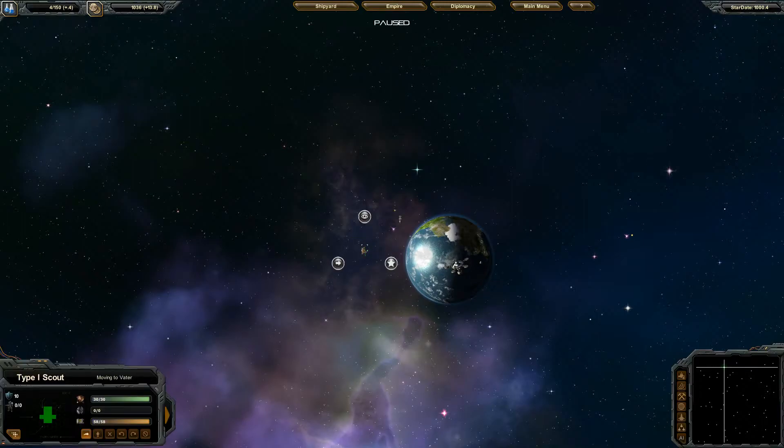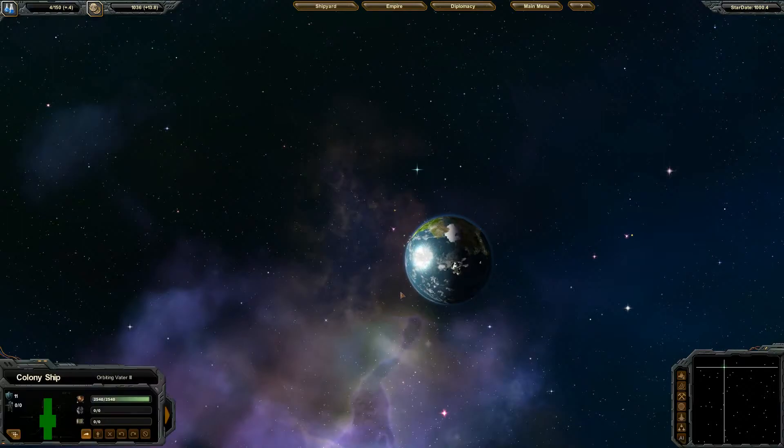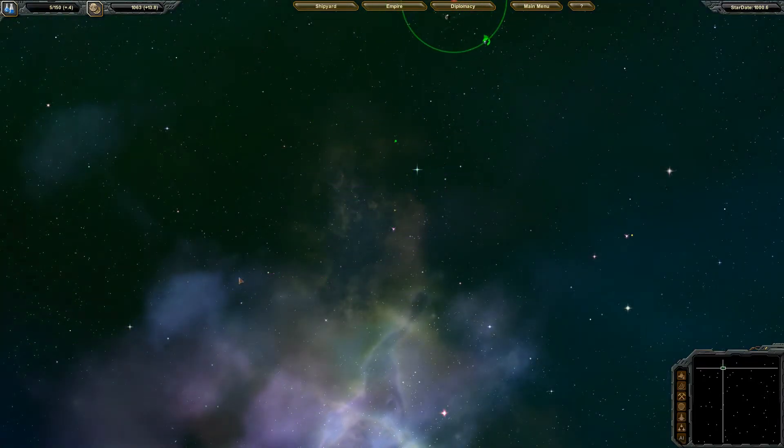If you right-click on a ship you'll get menus and you can assume control and fly them around. I haven't gotten too much into that and I'll wait until I have more sturdy ships. I'm hoping it'll feel like playing SPAZ. So we're going to go to Orders — pretty basic: Defend Empire or Go Exploring. We want him to go exploring. Unpause the game and here we have a colony ship floating around, and he's going to jump off and go explore for me.